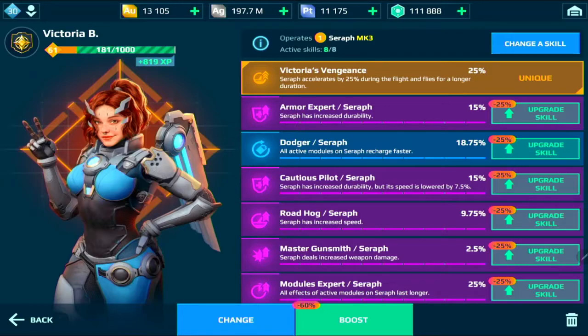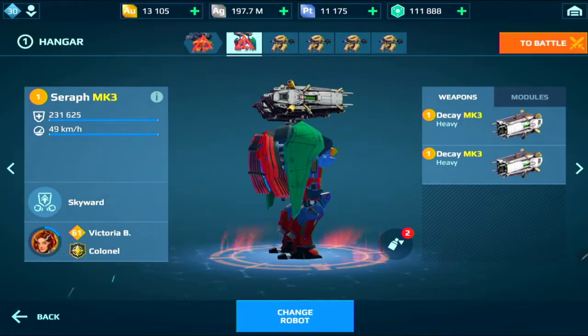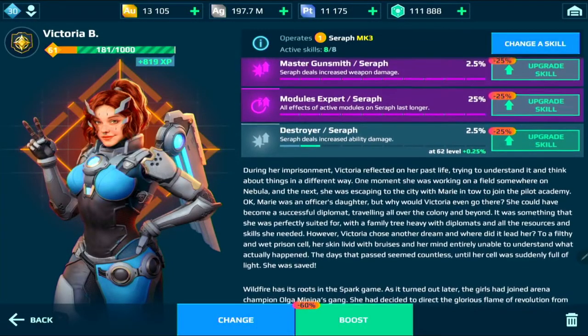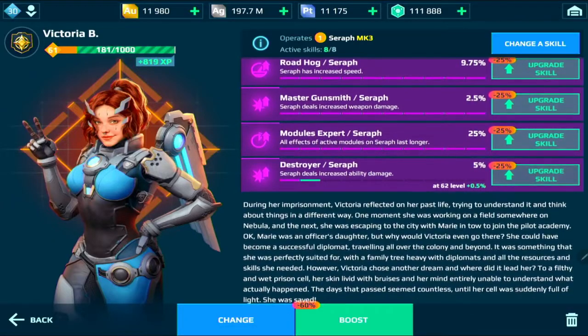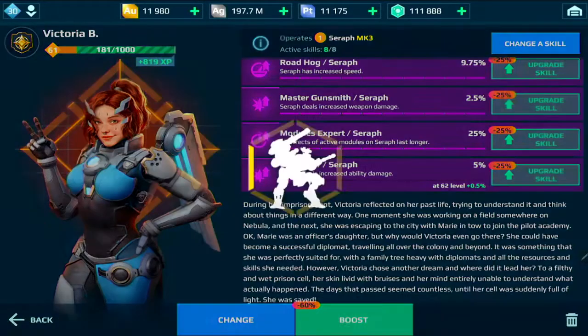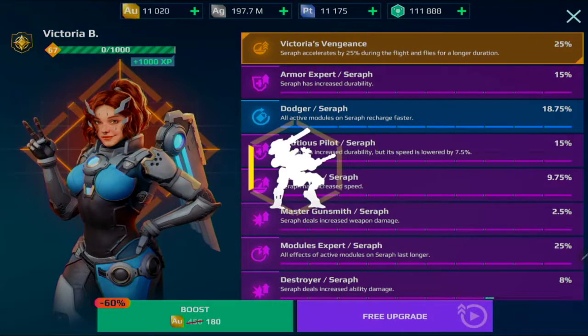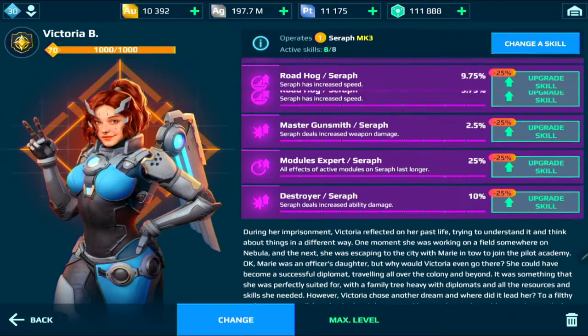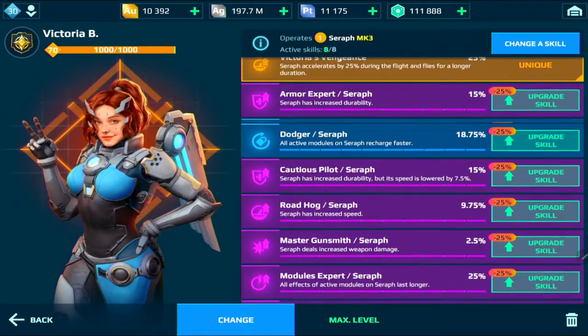There is Legend Day today where all pilots are in the shop and upgrading pilots is much cheaper, so make sure you upgrade your pilots today. Back to the pilot skills — we did get dodger, so let's upgrade it to T2 and then T3. As you can see there is a 25% discount, which is absolutely fantastic. We'll boost it to max — it is 148 and then 180 gold each boost. It is quite expensive but we'll get it done. Now we have armor expert, dodger, cautious pilot, raw dog, master gunsmith, modules expert, and destroyer.